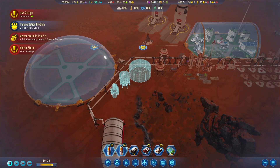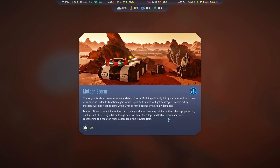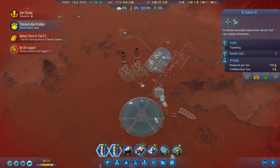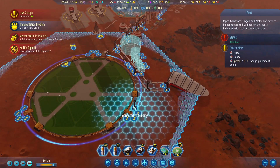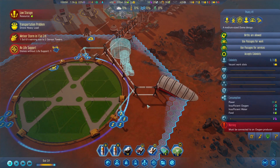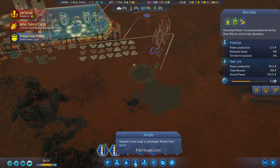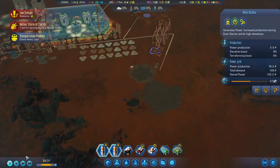Meteor shower incoming! Let's bring our friendly neighborhood guys back home just in case they get hit. You've got power. Let's turn you off so you're not eating our power. We've got a cost reduction as well - let's go ahead and knock that out real quick.